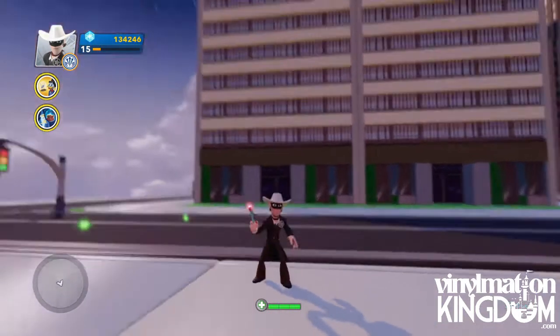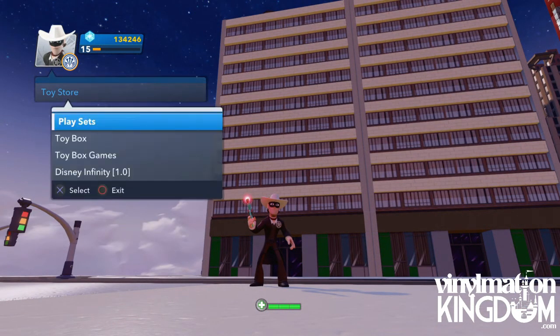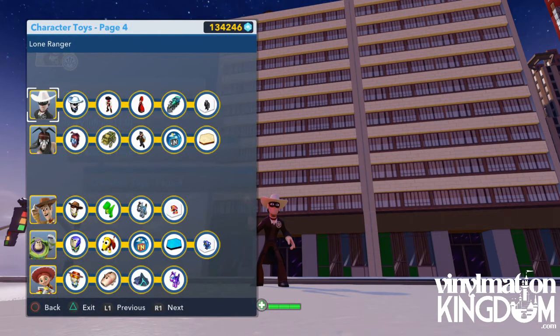As with all of the Disney Infinity characters, when you pop them down you unlock additional content from the first game. So if you have got these characters, pop them down. Let's go into page number four — we get the Lone Ranger costume, the Sheriff, Red Harrington, the Train Engine, and also the Kobe enemy packs. It's worth putting them down just to unlock that alone.